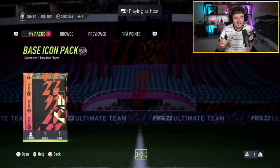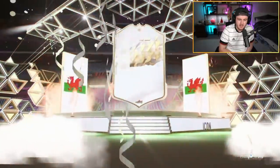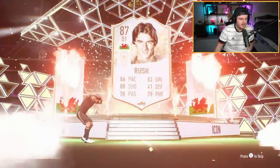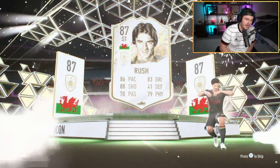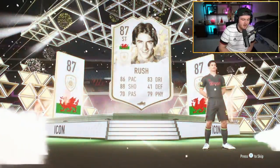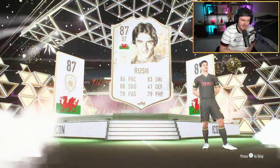We have got an icon pack for Wesley. He really, really wants Cruyff or Eusebio. If we could get one of those two I'd be very happy. Can we get Cruyff or Eusebio, EA, please? It's a weird looking Cruyff. I know Ian Rush was a good player in his day, but he's not very good on FIFA, and he looks nothing like Cruyff in game — and that's just not acceptable.